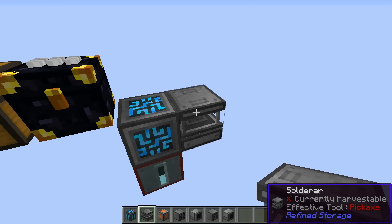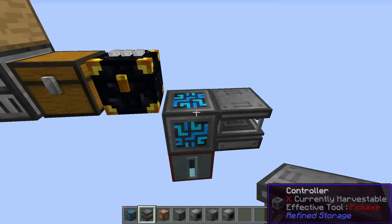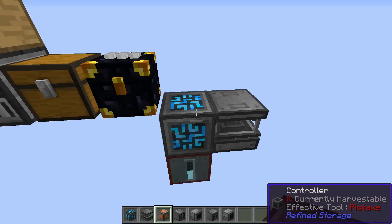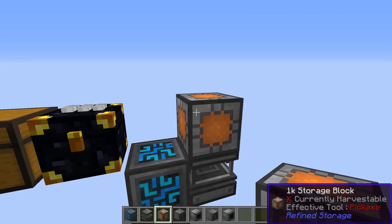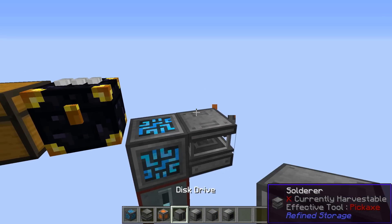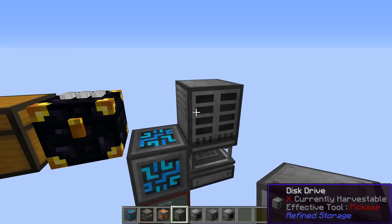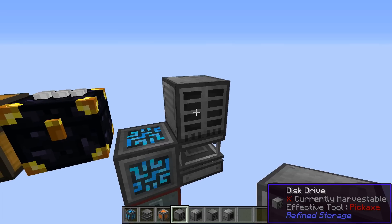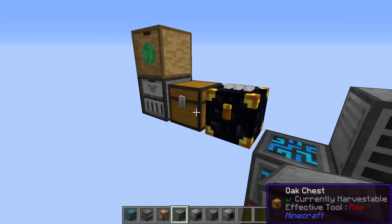So you've crafted a whole bunch of stuff here, you've got your controller — what's next? You need some place to store the stuff, and we could go with the storage blocks. There's 1K, 4K, 16K, and 64K blocks, but I think we could do much better than that because we could go with the disk drive. And the nice thing about having this one block is it can hold eight storage disks in it, which is great.